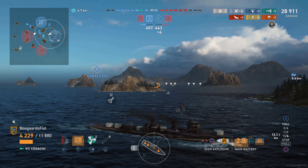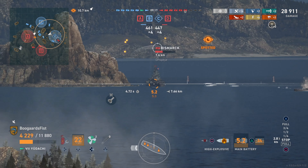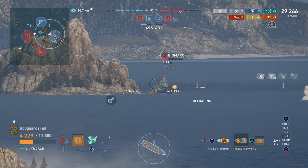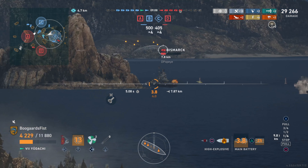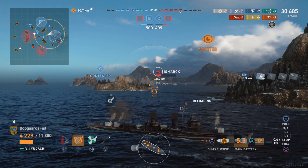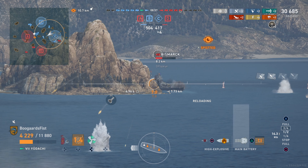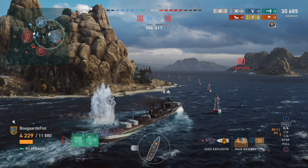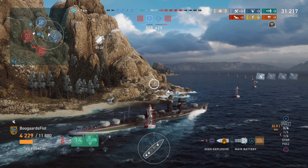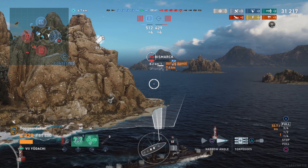That's what we were talking about earlier — a good example of friendly torp incidents. When I'm playing this game I didn't think the Akatsuki was anywhere near here because last time we saw him he was disengaging the other way. But he went near his teammate, who he should expect we're likely to be torping. We are a Japanese destroyer after all and he's a battleship — those two go together. That's why you want to pay attention and be ready to react.